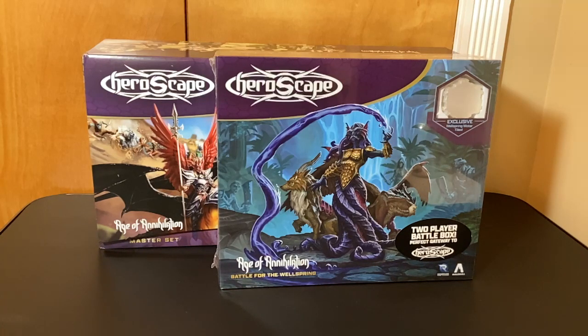Hello everybody and welcome! Today we are unboxing some board games. First up is Heroscape: Age of Annihilation - Battle for the Wellspring. I have the smaller set in front of us; the bigger master set is in the back, but that's going to be another unboxing. This is a live stream, so if you're watching on YouTube feel free to fast forward or skip around.